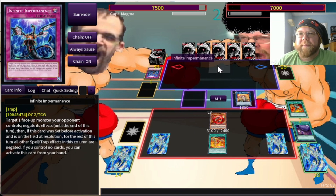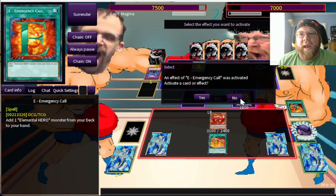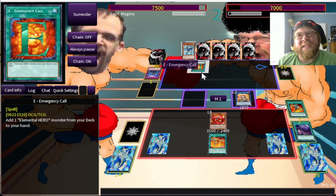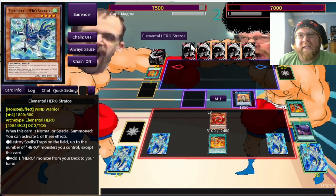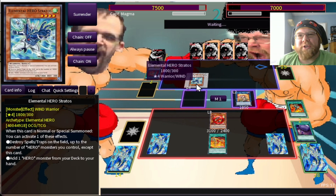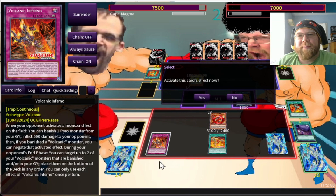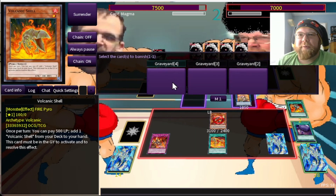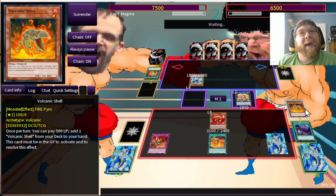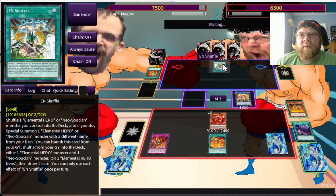But my opponent negates the Emperor with something — I guess it was asking too much for targeted protection. Okay, so this is an Elemental Hero deck — probably should have expected as much. It's the age-old battle of Volcanics versus Elemental Heroes. Good old Stratos is going to allow him to search. But I activate Volcanic Inferno — I can banish a guy, burn, and then negate because I banished a Volcanic. Very nice.